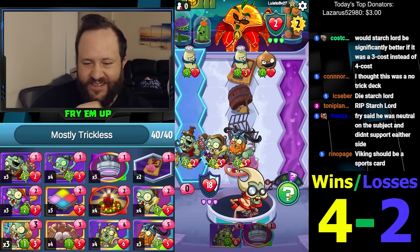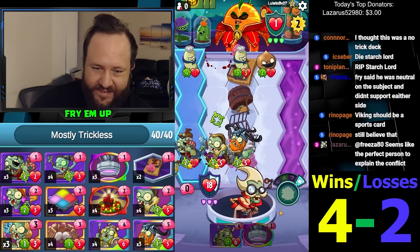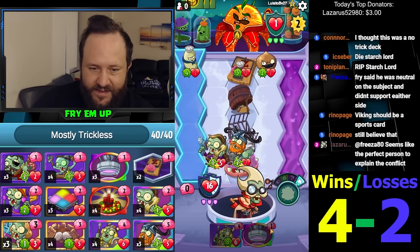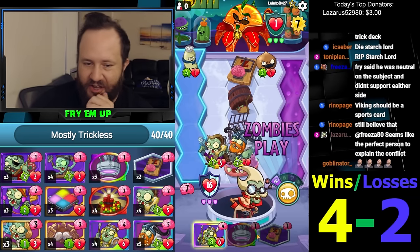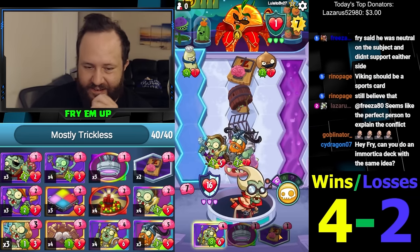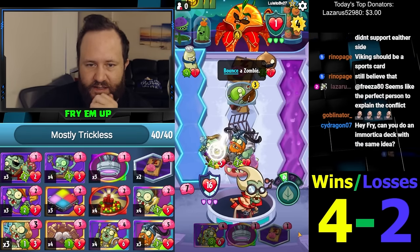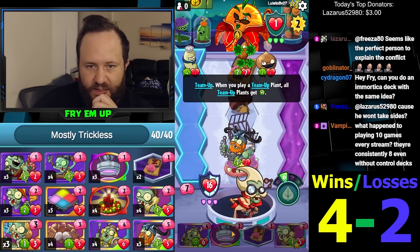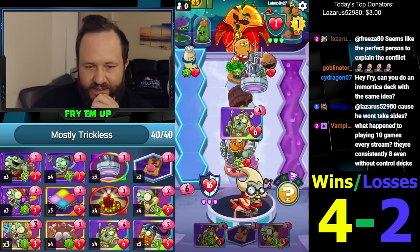I have no opinion on the subject — I have pretty strong opinions but it's not that these are the good guys and these are the bad guys; that's not how anything in life works. That's my opinion. We passed this one. If he Brainanas, he kind of just loses. Now this opens up the Teleport. The moment we have Teleport here, he knows he's dead.